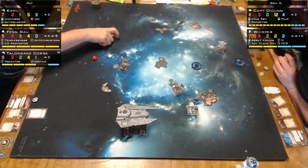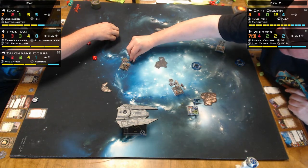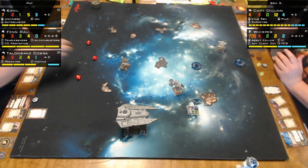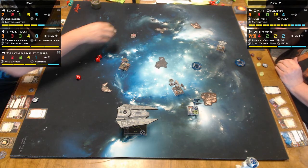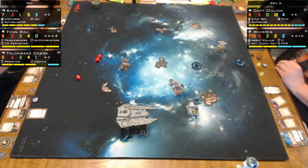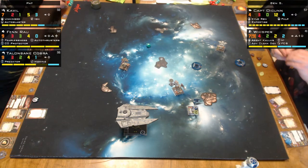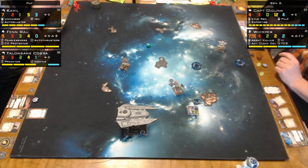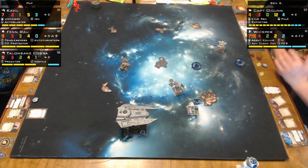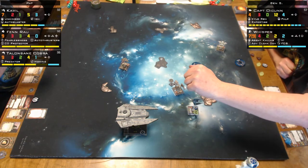He's target locking and re-rolling two — he's got one hit. You've got to put damage on a Decimator to kill it — you can't be losing shots. Two hits on my Decimator. I'm at range three, so I rolled one evade — he did one hit.